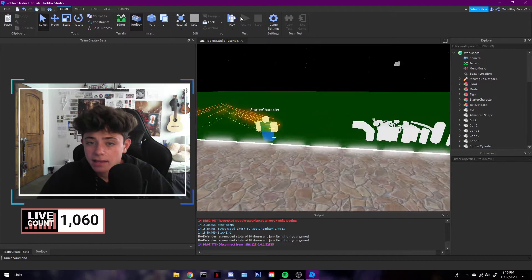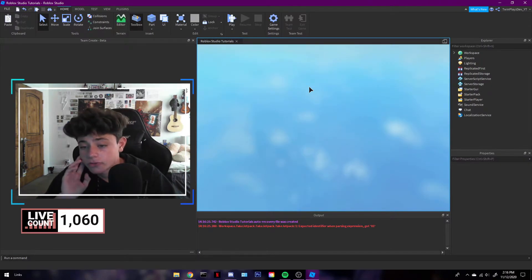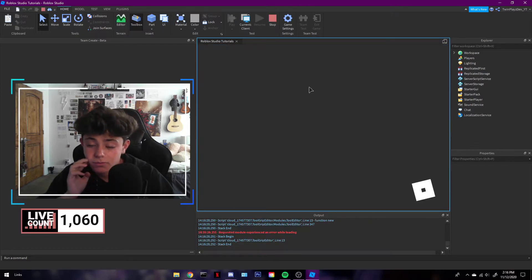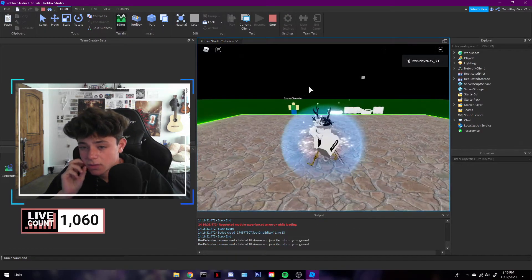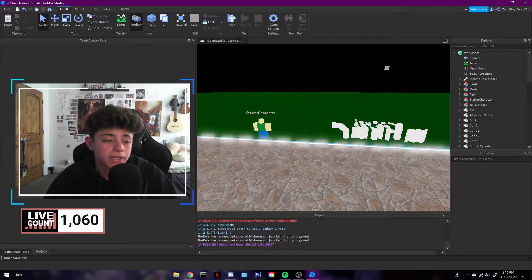If you deleted the starter character, you can just click play again and there's no starter character in there, so you'll just spawn in as yourself. It's pretty simple. Let me pause this real quick and get to the flash.